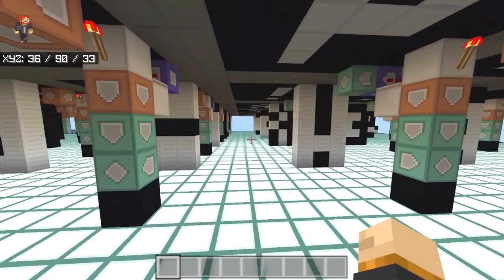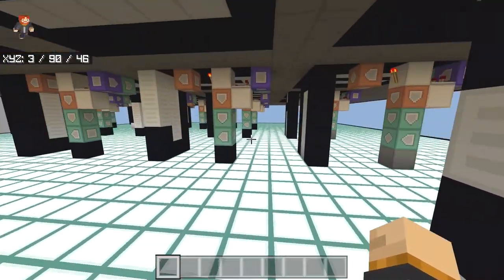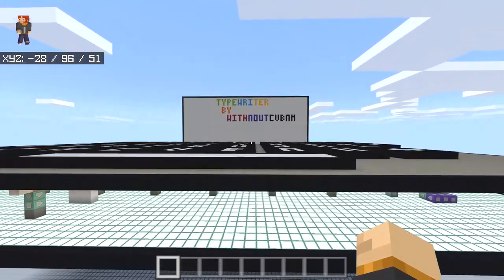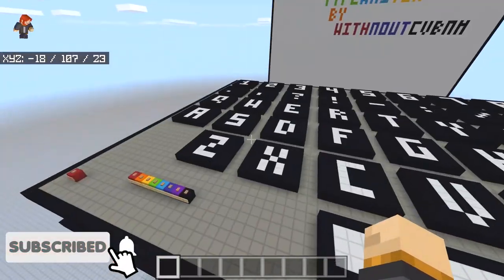Looking down here, this is basically how all the keys are working. You have all the different command blocks. To be honest I would never be able to do anything like this because I don't know too much about commands. But for Withnout, I think you've done a really great job at creating everything within this.